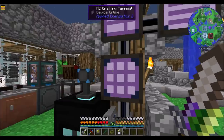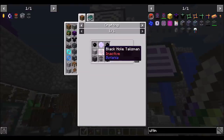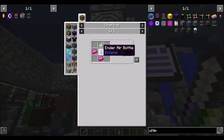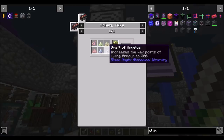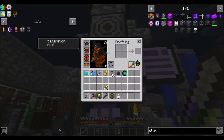So what else do we need to look into making? Probably the Demonically Gargantuan Drum and the Black Hole Tank, which requires a Black Hole Talisman and a few other things that don't look too bad. Gaia Spirits, Ender Air Bottles. And you can dupe Gaia Spirits, but only if you get into some advanced super advanced alchemy stuff.